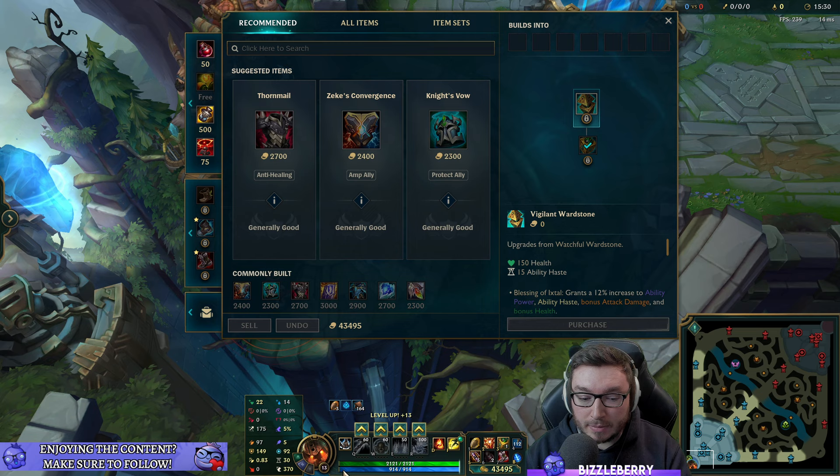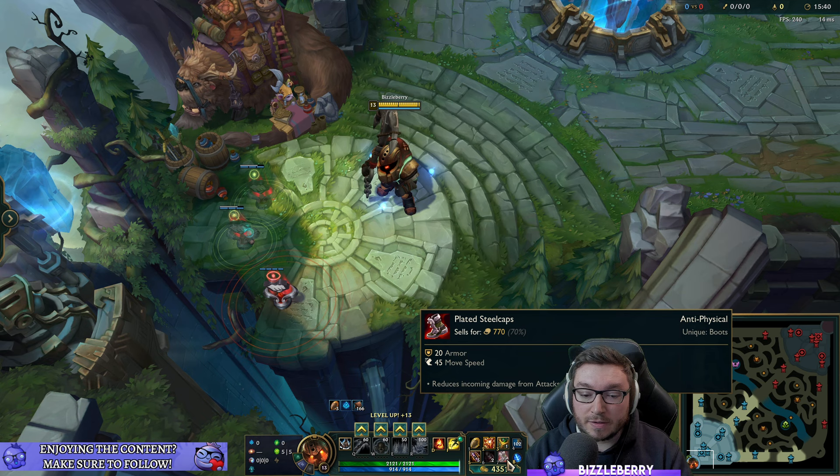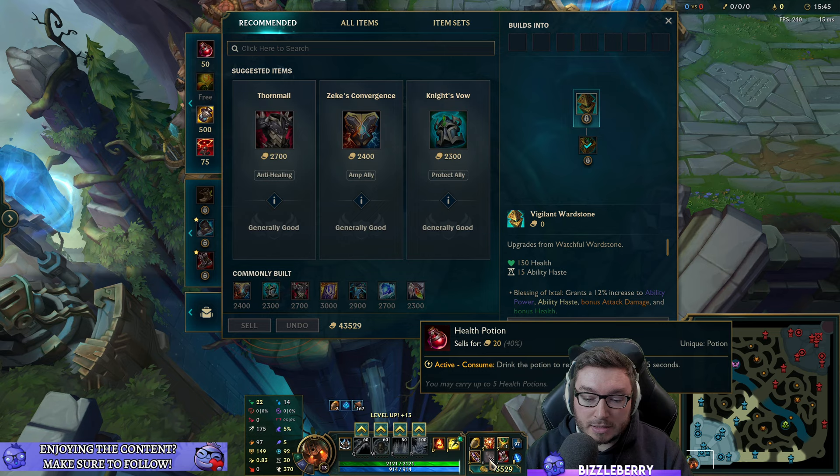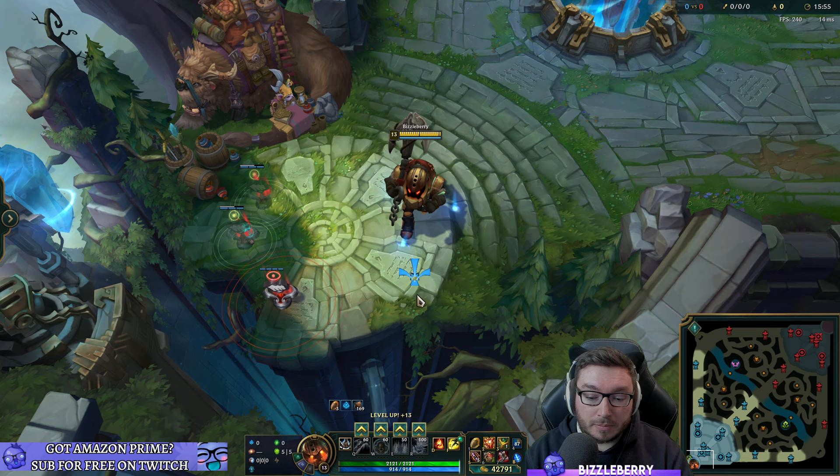This means a perfectly valid tank support build is literally just boots, Locket, and a Watchful Wardstone — potentially with a Bramble Vest for Grievous Wounds. This loadout could realistically be your full inventory in many games of League of Legends.